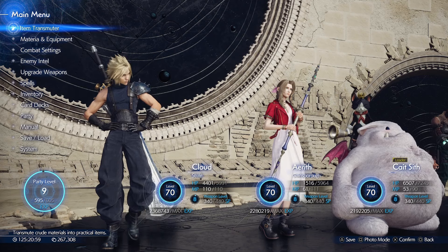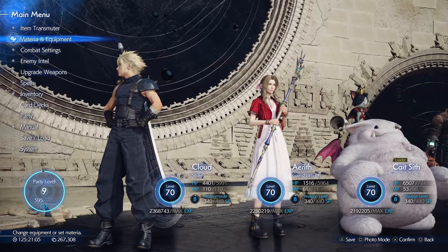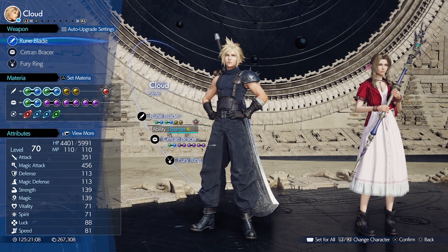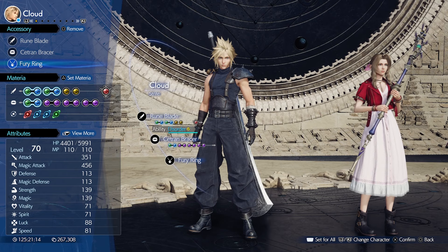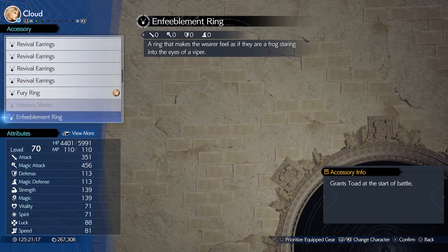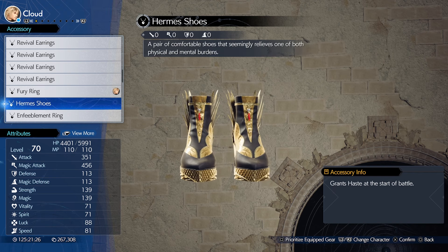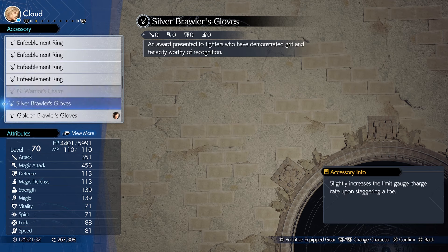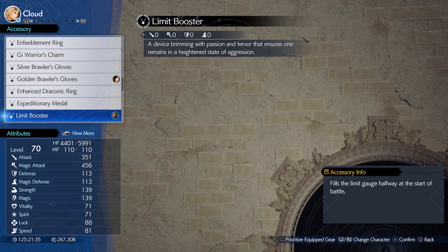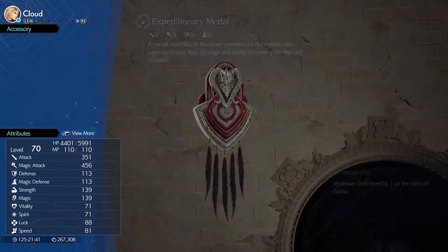I'm going to be using Cloud, Aerith, and Cait Sith. Equipment-wise first: Cloud has the Rune Blade, the Cetrum Bracer, and the Fury Ring. The Fury Ring doesn't necessarily have to be that — it just allows Berserk at the start of the fight. Hermes Shoes would be a good one for speed, and the Expenditory Medal is also a good one, so we might go with that.